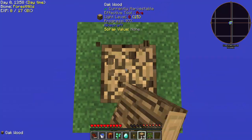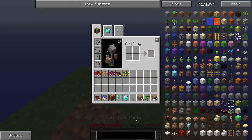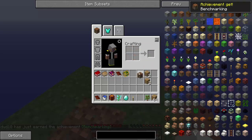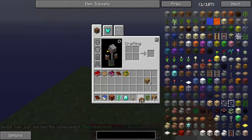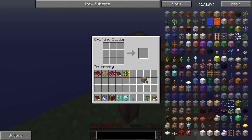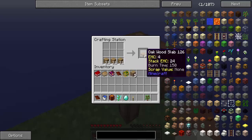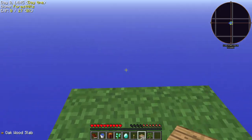Let's make a crafting table right now with the wood we got. Actually, let's make a Tinker's Construct crafting station because it's better — your items stay in it. So if you accidentally get out, your items don't fall. This is a skyblock-style project so you don't want stuff to fall. Let's first make some platforms and just expand out.